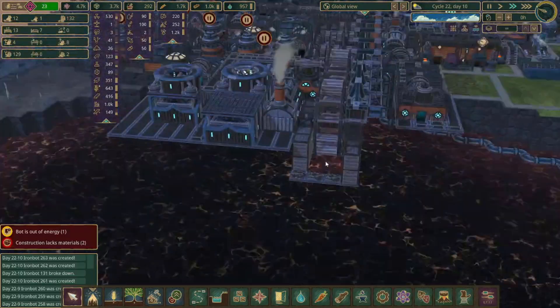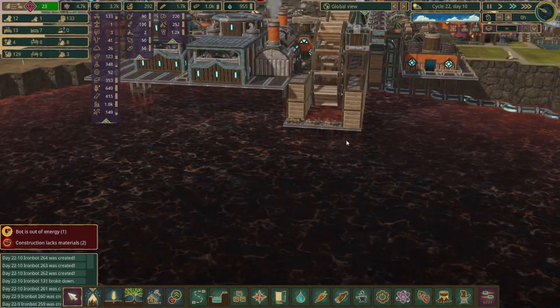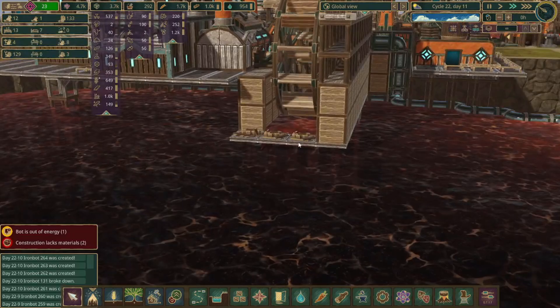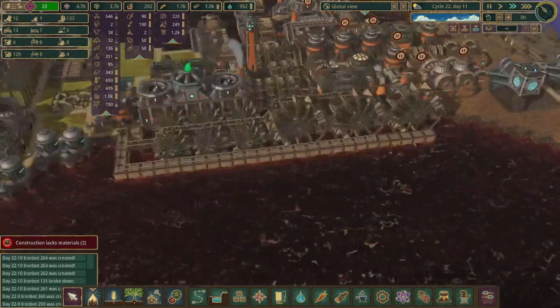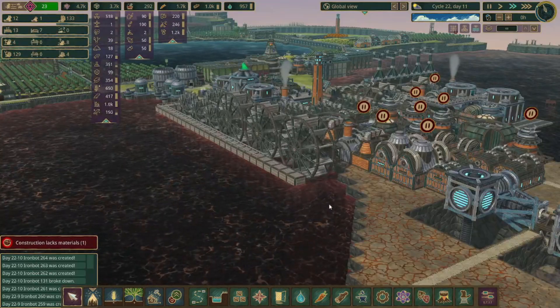I'm guessing the overflow has something to do with this outflow being just so much higher than the bad water below it, although it's only one tile high. It could just be that we compressed the water so much over such a long period of time that the bad water starts backing up. If you guys have an idea on what it is, let me know in the comments below.